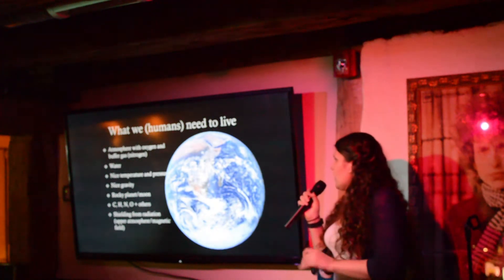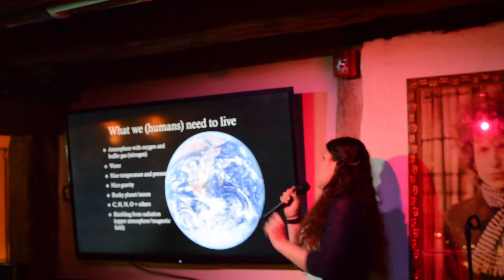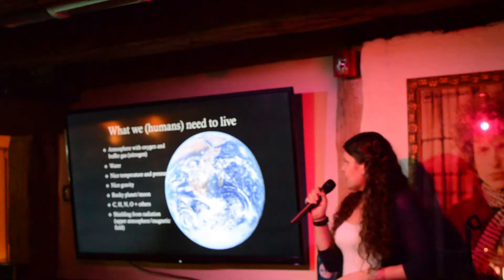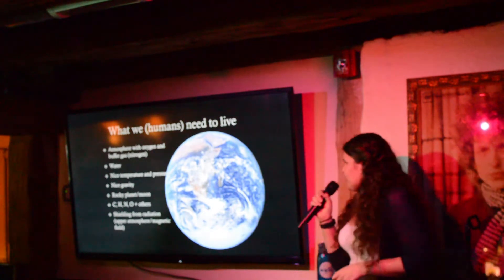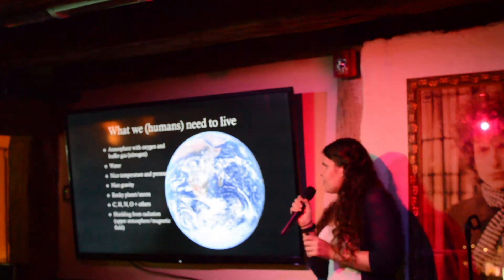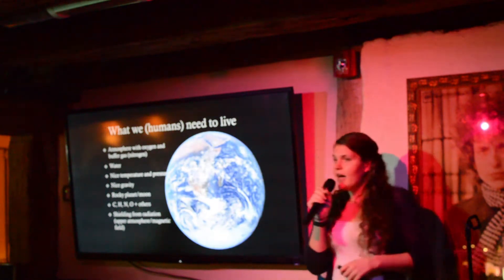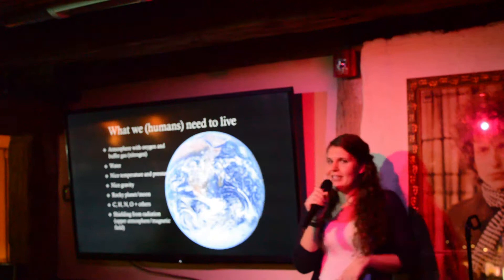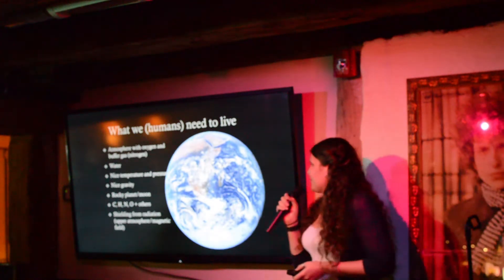We don't just need water to be in buckets for us to drink — it actually has to be on the planet, immersed in the atmosphere and in the ground; we need weather and such. Other things we need: a nice temperature and pressure. Basically, we need it to be Earth-like. We can deal with pressures and temperatures slightly lower or higher than Earth's, but in general we are kind of weak when it comes to life, and we will die very quickly outside of nice temperature and pressure ranges.